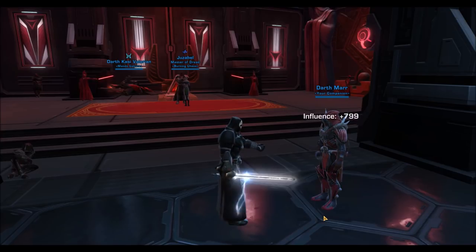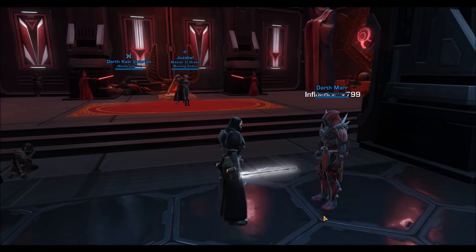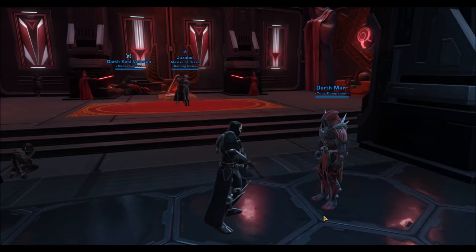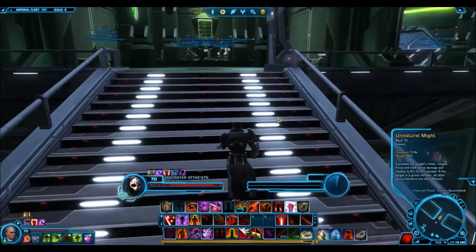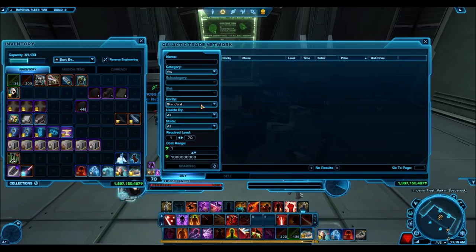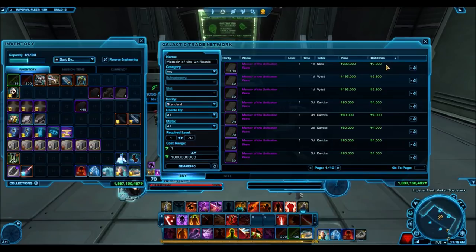Finally, this is also an opportunity to make a profit. These gifts normally sell from vendors for 10,000 credits. People who get them from command crates often sell them on the GTN for under 10,000 credits. Since these will 100% return to the normal vendor price of 10,000 credits after the fix, you could stock up now at 960 credits and sell them later on the GTN for 5,000 to 6,000 credits. GTN prices are currently around 4,000 to 6,000 credits, which is already a profit.